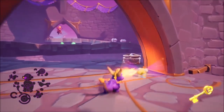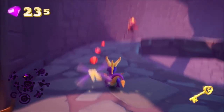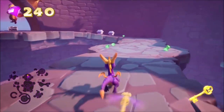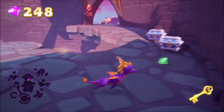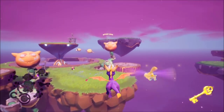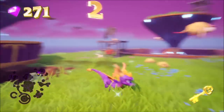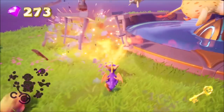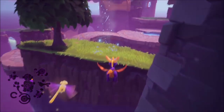Once you do that, use that teleporter heading over to this location. From here you will see more chests along with gems you need to headbutt, and some more enemies that you kind of have to avoid. After you make your way to the top collecting everything, you then want to glide down here to this platform and repeat the process of collecting gems, taking out enemies, and rescuing the three fairies.